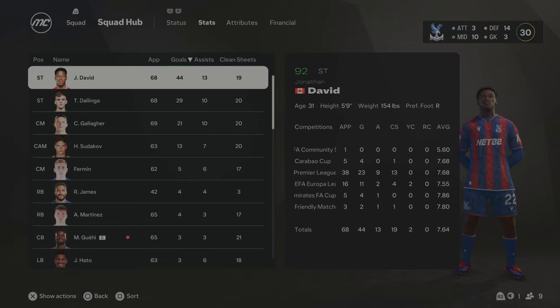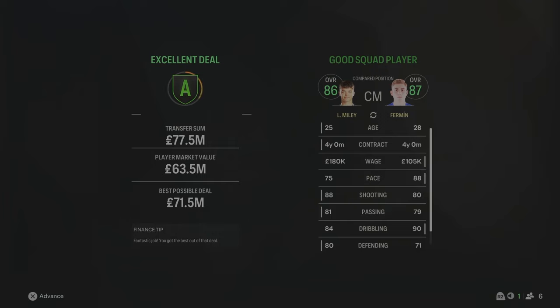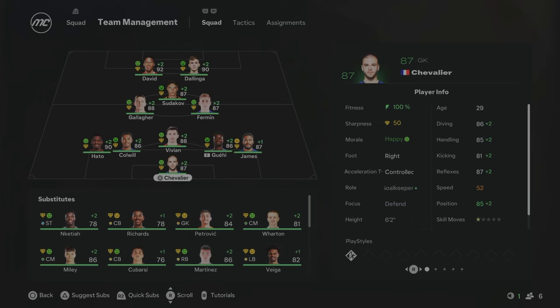Season 7 stats: Jonathan David with 44 goals, now 92 overall; Dalinga up to 90 with 29 goals and 10 assists — one of my favourite partnerships in FC 25. Gallagher still contributing goals and assists from midfield; Sudakov with 13 goals and 7 assists in his first season starting. Now we're into the Champions League in Season 8 for the first time in this rebuild. Lewis Miley has joined from Man City for £77.5 million as a future replacement for Gallagher — but for Season 8 the team stays unchanged with Miley on the bench.